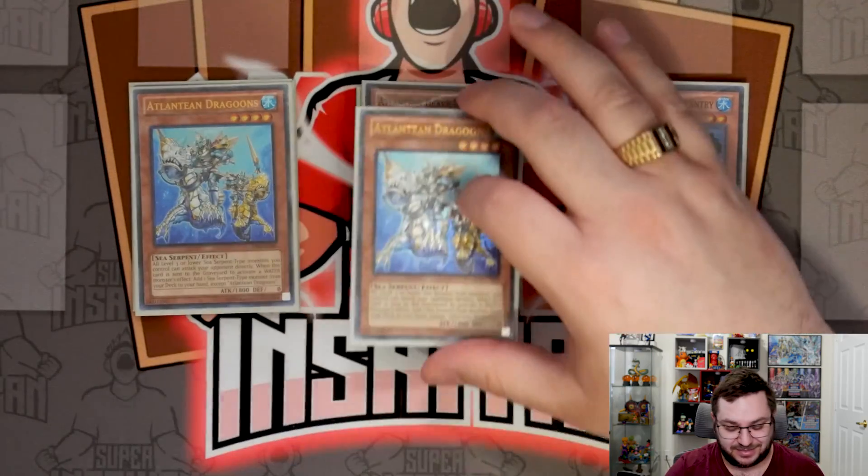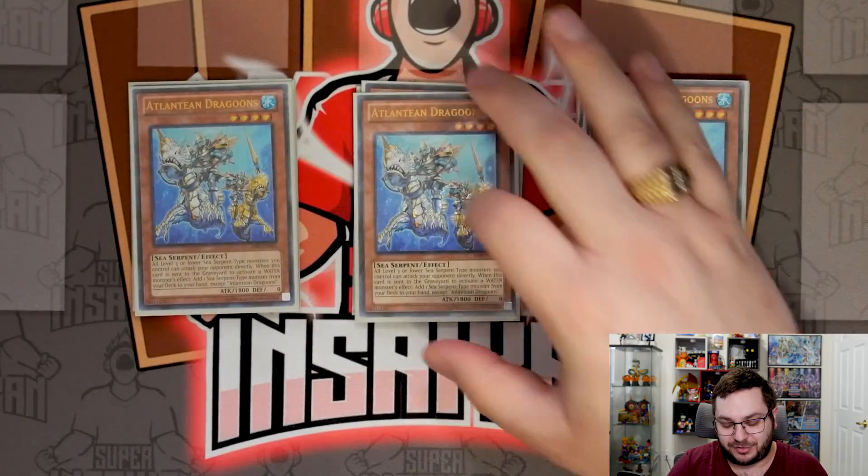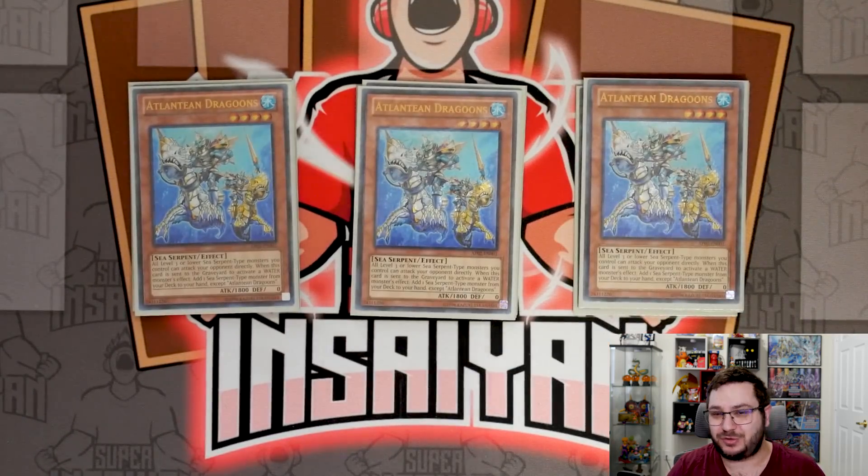Then we have the best card in the deck: Atlantean Dragoons. A not-once-per-turn search of any sea serpent — you can do some really good shenanigans with this. Not to mention it is a level four, and with some good rank-four water XYZ monsters available, attaching Dragoons as cost and getting your search on top of those monsters' effects just makes it really, really powerful.